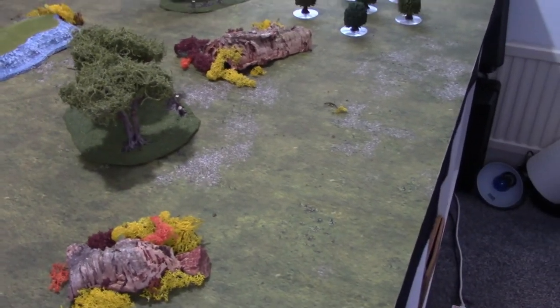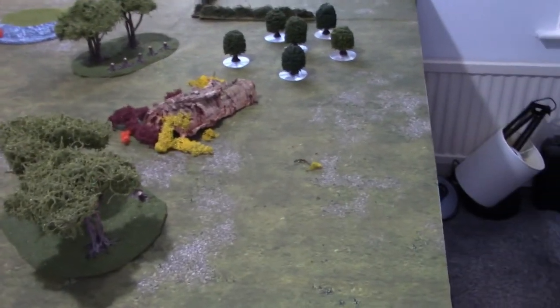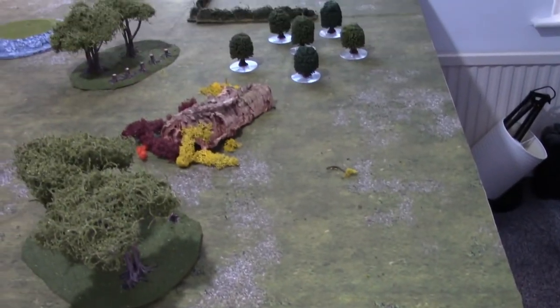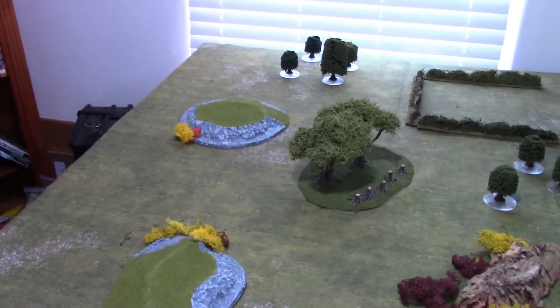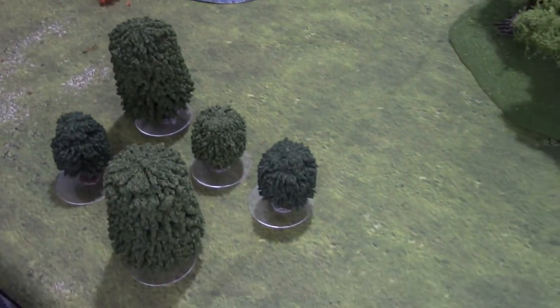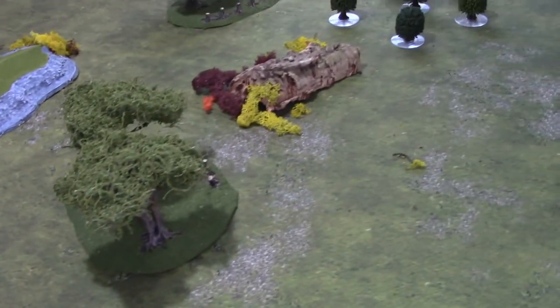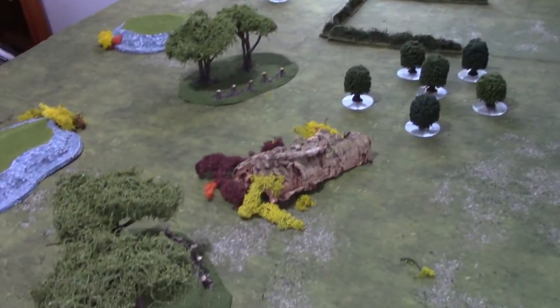Here we have the board layout. I'm starting on the right-hand side where the Germans will be deploying from, attacking towards the left side on camera. As you can see, it's fairly broken terrain — there's no road. The Allies have the high ground in terms of some hills, and the Germans will be attacking through woods and other broken terrain.